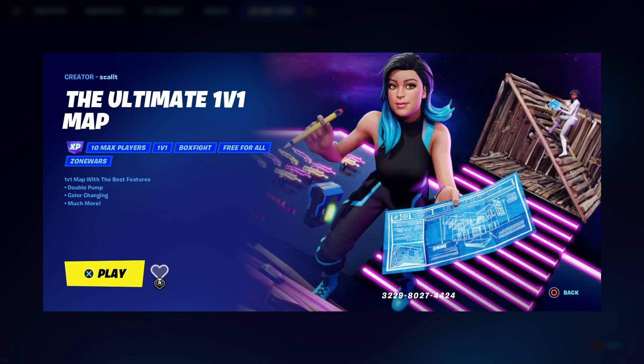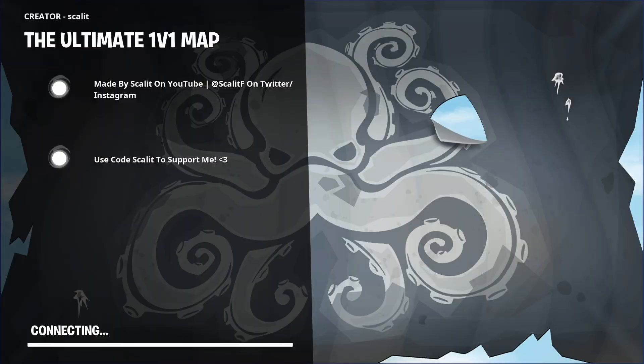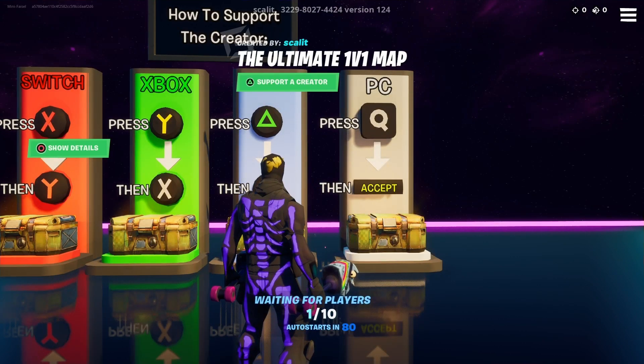We're gonna enter that code right there — it was just on the screen, or it'll be in the description down below. You want to enter that code, and make sure you're doing this from the battle royale lobby. Make sure you input it from the lobby — don't do it from the creative hub.